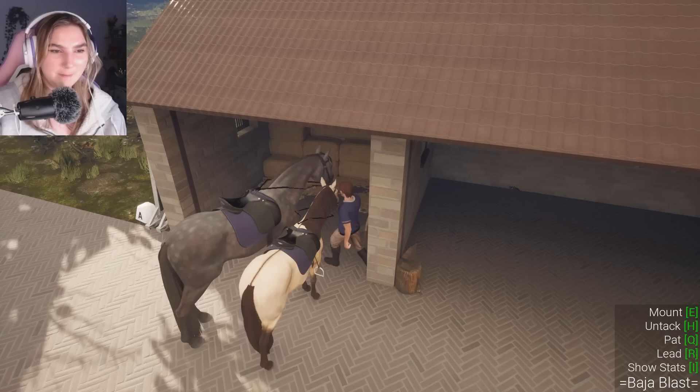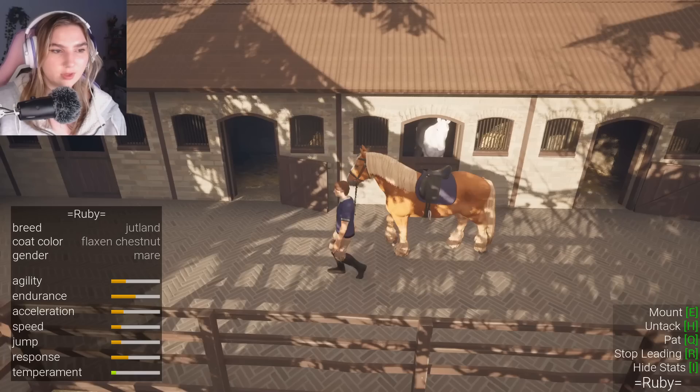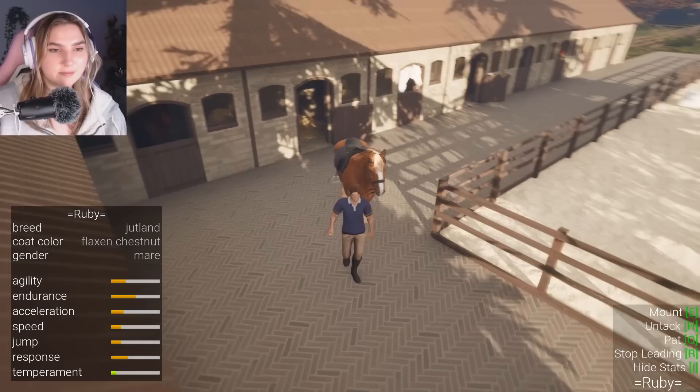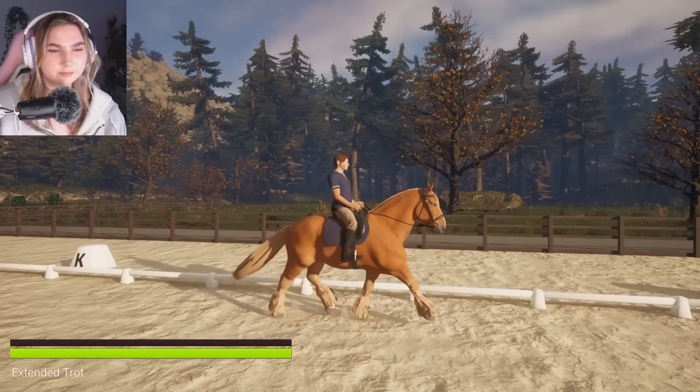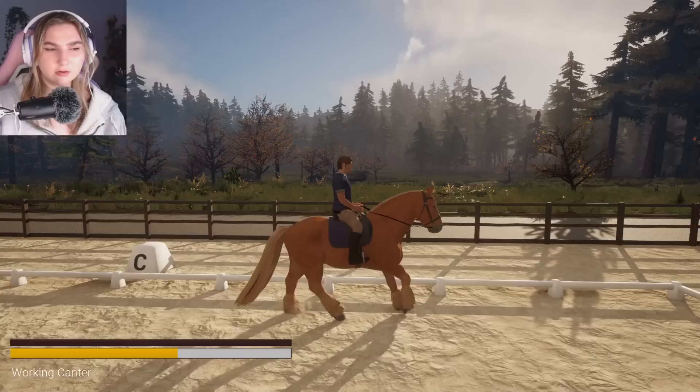You're going to go sit next to the intimidating tall thoroughbred — wait, this backfired. Never mind, we're good. Bye, peace out. I think this is the Jutland right here — yes, this is Ruby. She is a flaxen chestnut, she has good endurance but her other stats are kind of lacking, and her temperament is kind of scary to me.